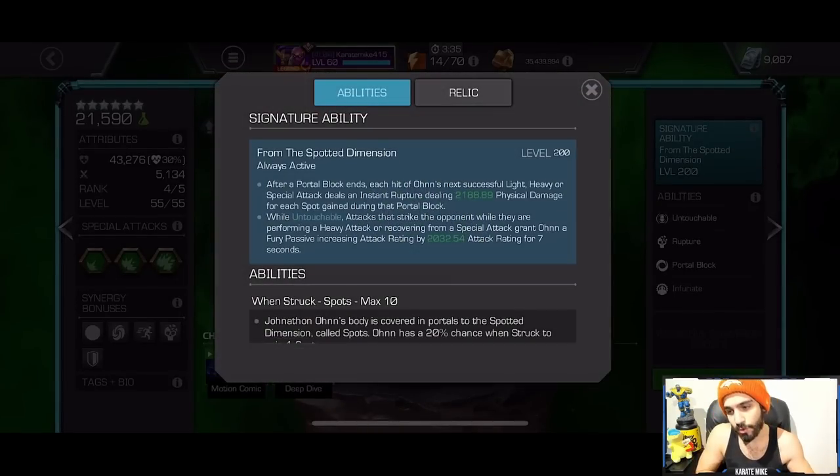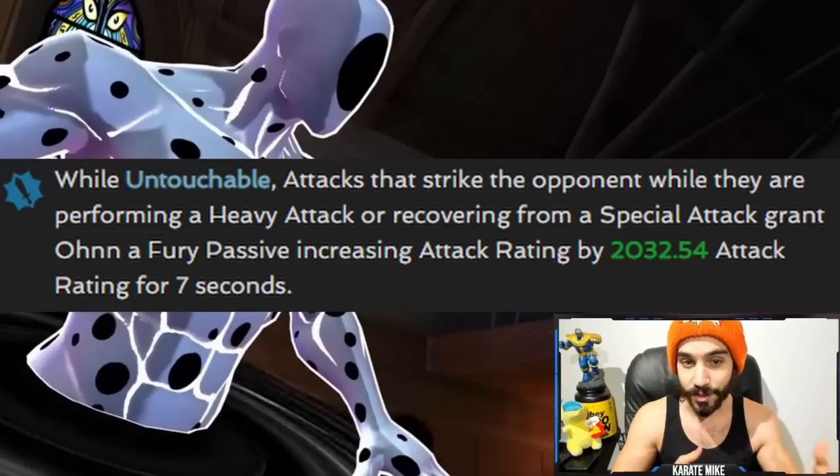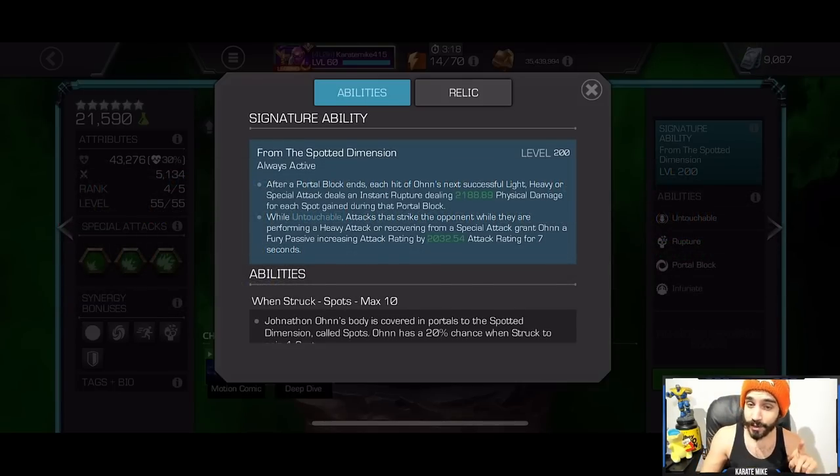Spot's stick ability has two parts to it. Very often I see people talking about the bottom part: while untouchable, attacks that strike the opponent while they are performing a heavy attack or recovering from a special attack grant a Fury passive, increasing attack rating by 2,000 for 7 seconds. Now, that's great — don't get me wrong — and you should certainly strive to go for that Fury passive.